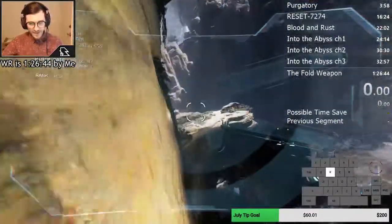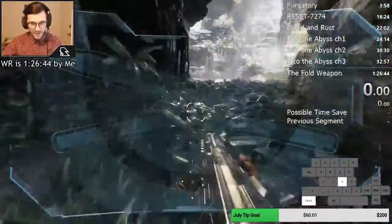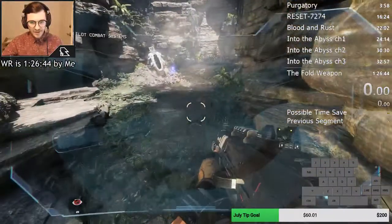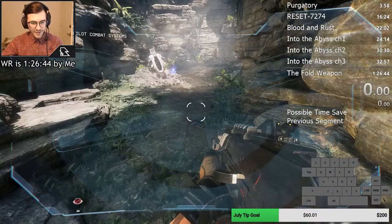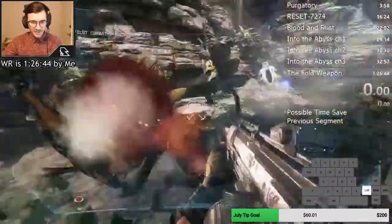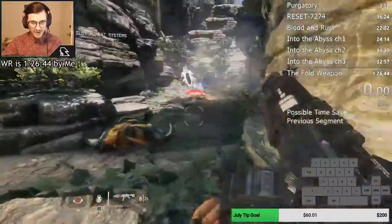There we go. I hit a rock there so I did lose some of my speed. Coming through here — you can normally tell how good you did at the start of that part by looking at when you get your stealth. If your stealth kicks in right when you get to this rock, you're going to be okay.